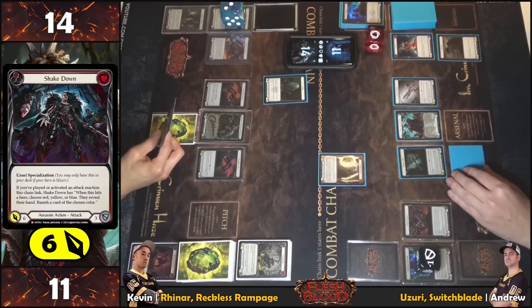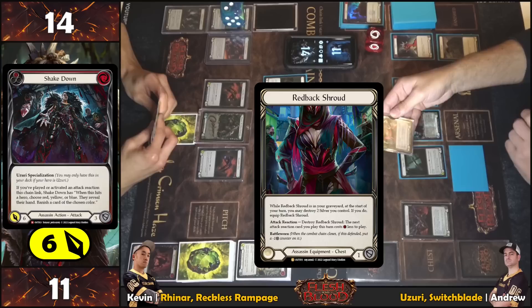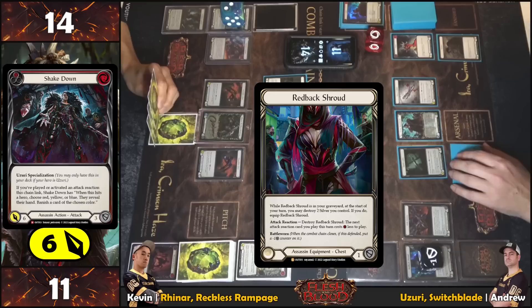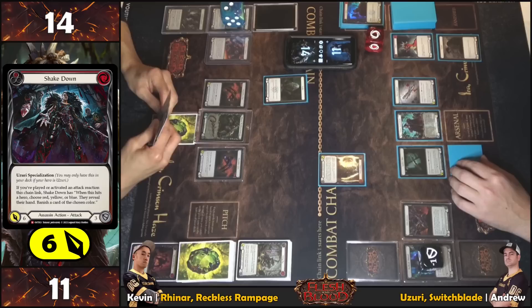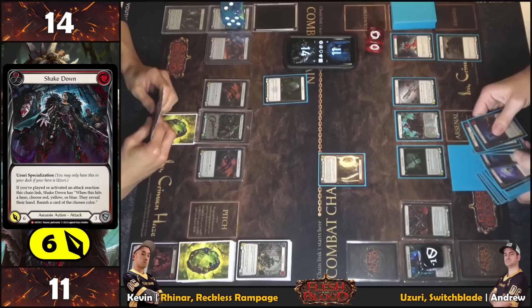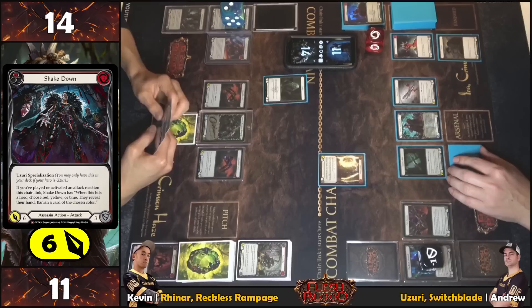Checking Red Back Shroud — it hasn't been used yet this attack chain. Red Back Shroud is similar to tunic in that it makes the next attack reaction cost one less when destroyed. So it doesn't give resources — it reduces the cost. This is the second Shakedown, having recycled one via Codex. Planning how to defend this.